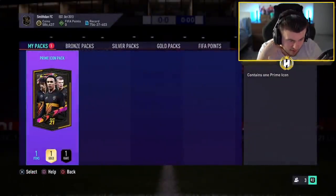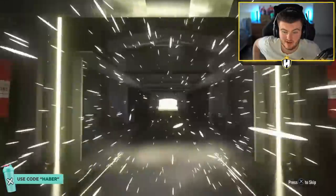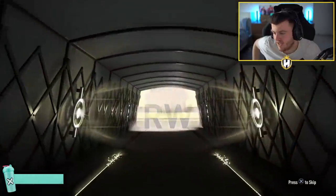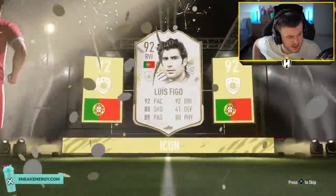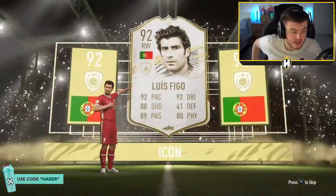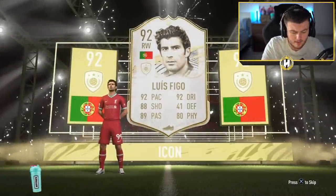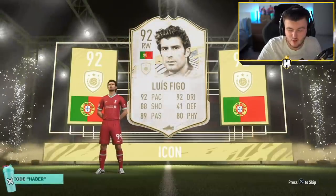He's done pretty well in terms of his pack pools. What are we getting in this Icon pack? Go on Brazil — send it forward. You know, Figo pops up in this SBC quite a lot, it's quite surprising actually how much Figo really does pop up on this account. It's a good card though — very nice card, we'll take that. Despite packing him three times I still check his price every time. Luis Figo on the market — 960k. That's alright, we'll take that, it's worth more than the pack.